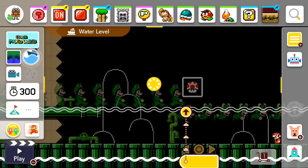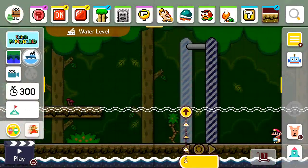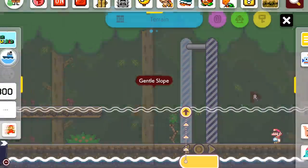Next up, Mario World. This time we have the Power Balloon, which you might remember from the actual game. It wasn't used too often, but it'd pop up every now and then.